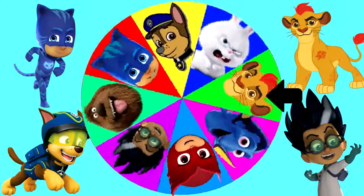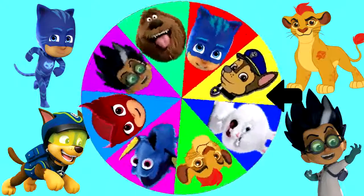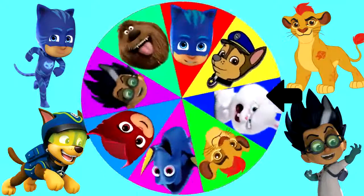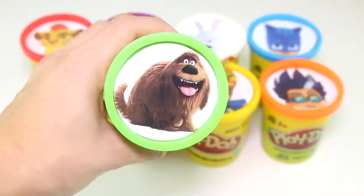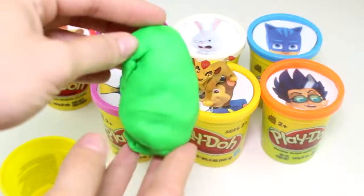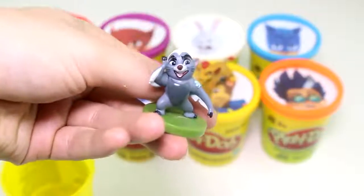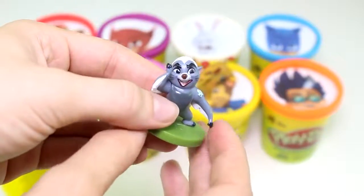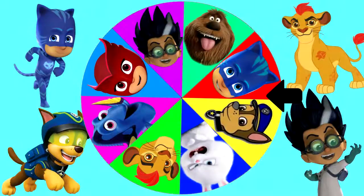Look at how that wheel is spinning — it's so fast. I wonder who it will land on next. And it landed on Duke from The Secret Life of Pets. And here's Duke with the color green. Let's see what's inside. No slime here, you guys — some green Play-Doh. And we have another character from The Lion Guard. We have Bunga. Bunga's really cool too, and he's really brave. Let's keep playing. We're doing really good and we're not getting any slime so far.